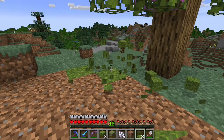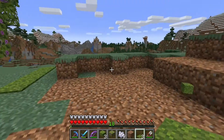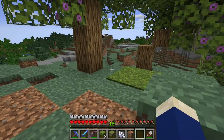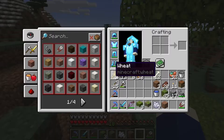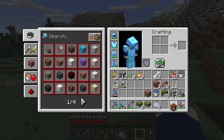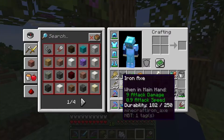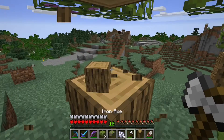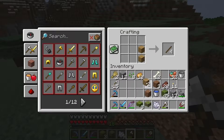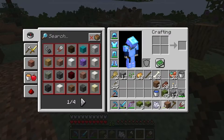You can essentially get an infinite supply of moss, and I believe you can turn it into bone meal using a composter, which is very nice. Let's put these down here — I'll probably place about 45 moss blocks. Let me show you the rooted dirt first. I'll just craft a wooden hoe real quick rather than going all the way back to the base.